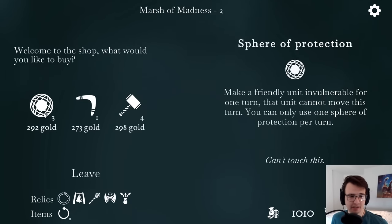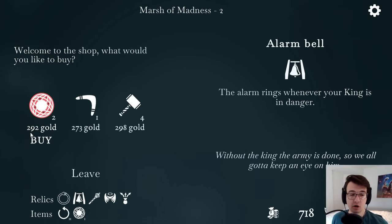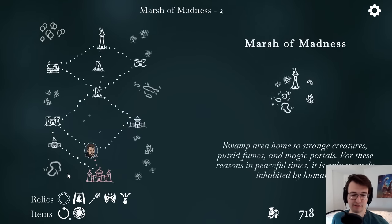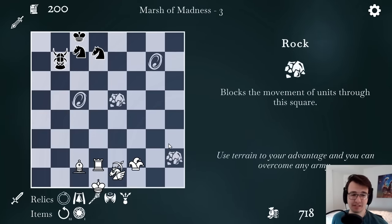So now I have access to a shop. I could buy consumable items — a sphere of protection to protect a unit for one turn, preventing it from moving. Well, it sounds pretty good for my king. One of them costs 292 gold. I'm not buying any more there. I'd rather save my money for new units. I'm gonna get some upgrades — I like upgrading chess pieces.